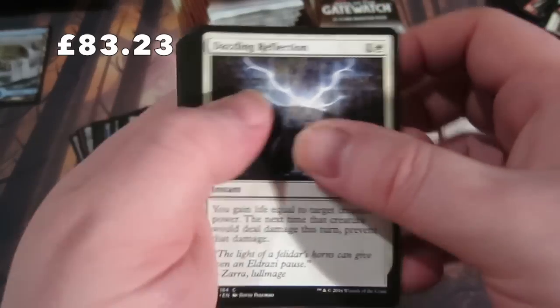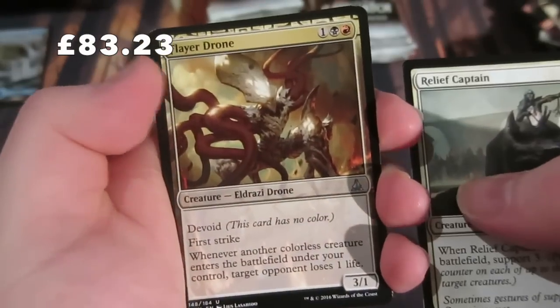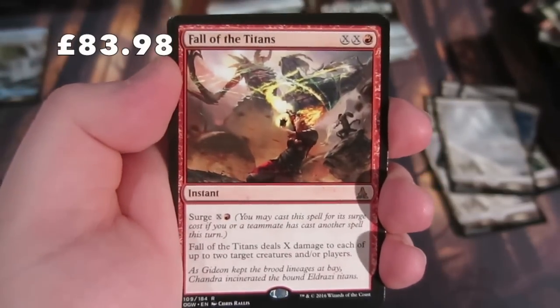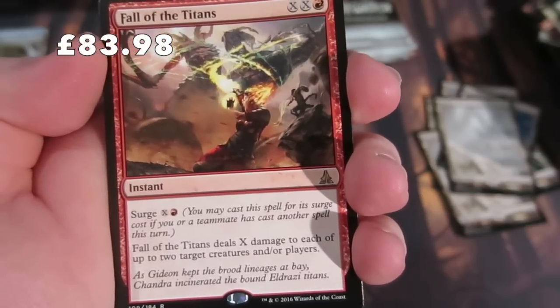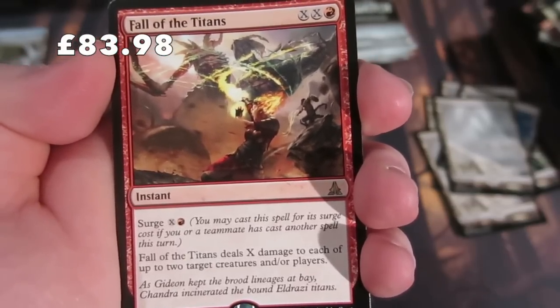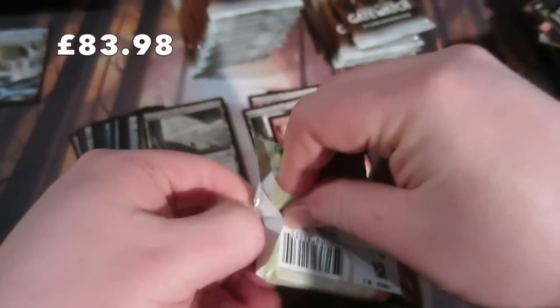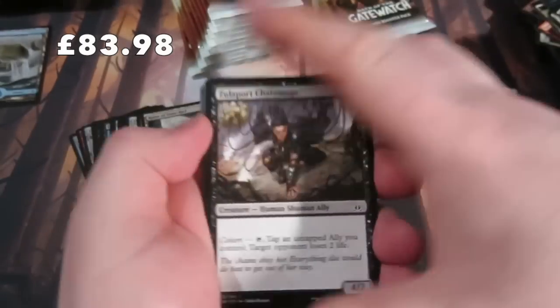Hopefully this will be a lucky planeswalker pack - you never know. We have Relief Captain, Ruin in the Wake, Flare Drone, and Fall of the Titans. I played against this card at pre-release and it was very good against me: Fall of the Titans deals X damage to each of up to two target creatures and/or players, and you can cast it for its Surge cost this turn.